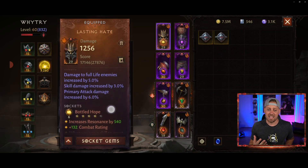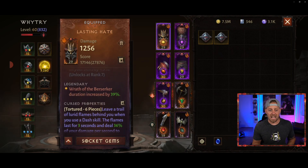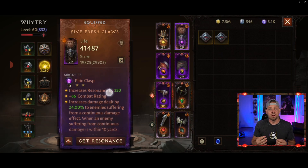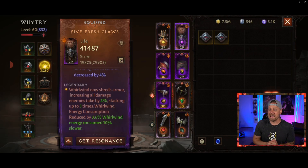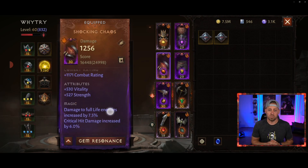Lasting Hate is the head piece — that has not changed. It works on Wrath of the Berserker, making sure the cooldown duration is decreased so you have more uptime with it. We also have Whirlwind now sheds armor in the 5 Fresh Claws chest piece, which was a change as well.